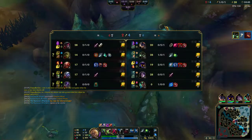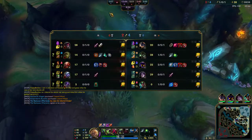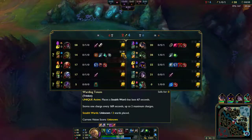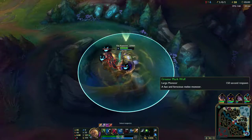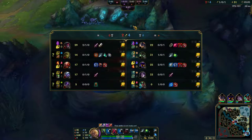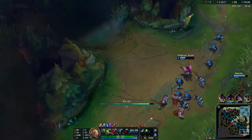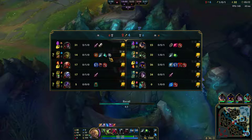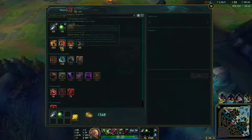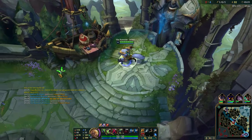Gragas also has lane priority right now, so I'm going to clear my wolves and back because I need to spend my gold and start putting pressure on the Aatrox top lane. My bot lane should be doing fine — they got a kill on Tristana, which is great. He's outfarming her. Kai'Sa is broken right now, she's definitely a priority ban target.